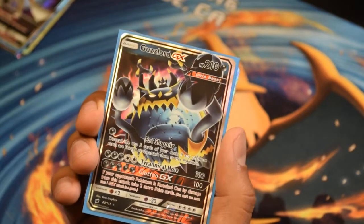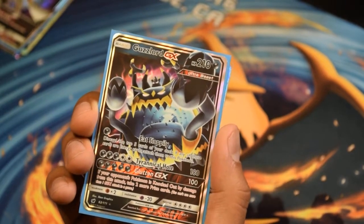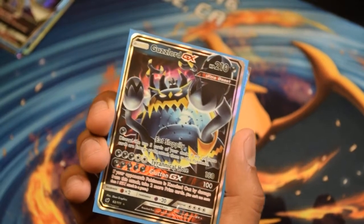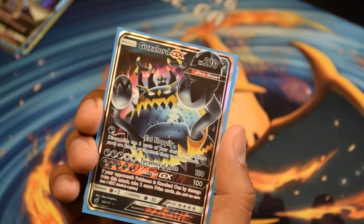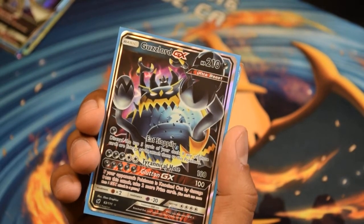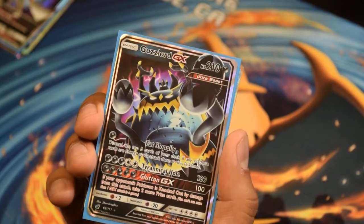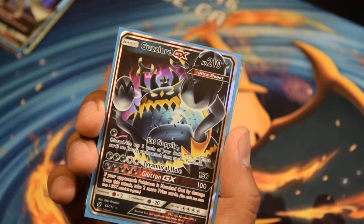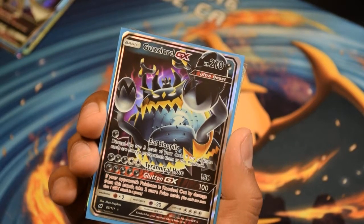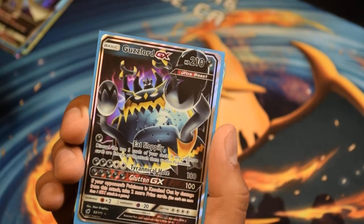Guzzlord GX — Big Daddy Guzzlord. I heard at the Sun and Moon Crimson Invasion pre-release, if you pulled this guy, you had a pretty high chance of winning just with him alone. Run close to 20-something energies. Eat Sloppily — discard the top 5 cards of your deck; if any of those cards are energy cards, attach them to this Pokémon. He's a 5-energy monster hitting for 180. And then Gluttony GX for a straight 100 — if your opponent's Pokémon is knocked out by damage from this attack, take two more prize cards. Can't beat it.